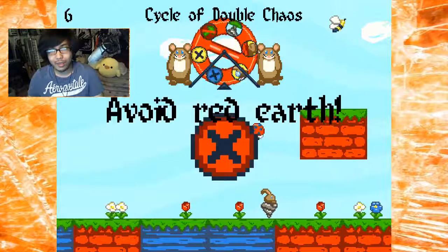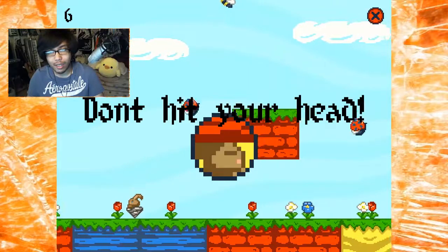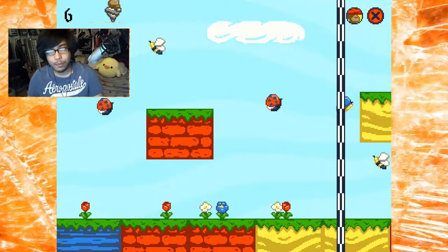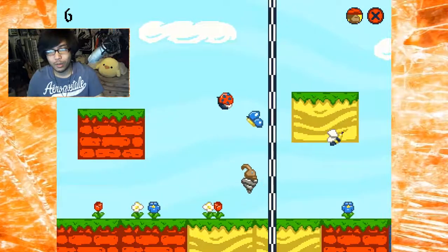Cycle of Double Chaos — avoid the red earth. How am I supposed to get through that? There's no way through that. There's literally no... I can't jump over it, can I? Oh, you can! Okay, I did it. Cool, what's next?